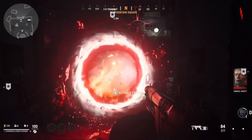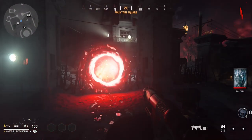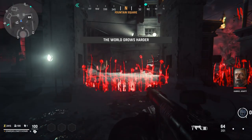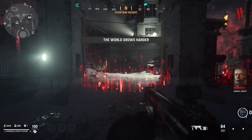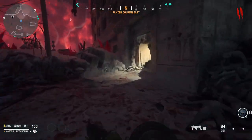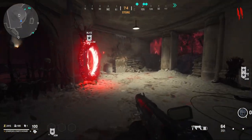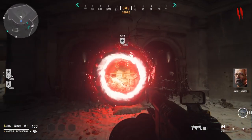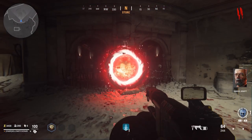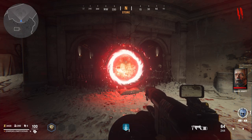The first thing we need to do is complete this objective over here that's located by Pack-a-Punch. Now that that is complete, we can go through to the next location. We need to go into this little area right here where there will be an objective. We need to complete this objective to continue through to the Easter Egg.